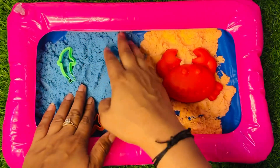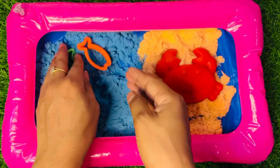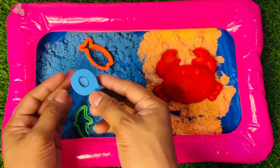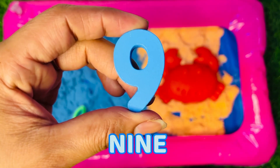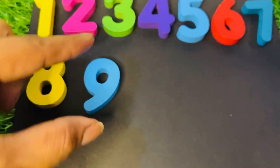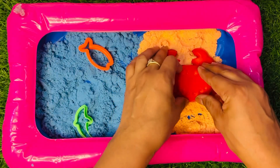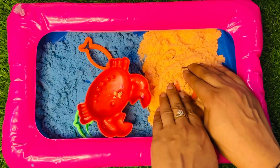Oh wow, here is kinetic sand — so much fun! There are some shapes here. Oh, I see something — what's that? It's our next number, nine, in blue color. Number nine, put it here. Here is a crab — let's make a crab! Oh, so nice.